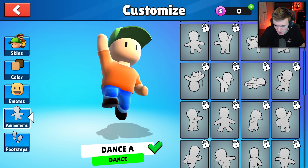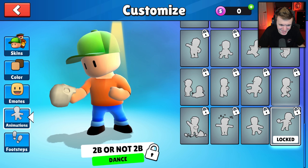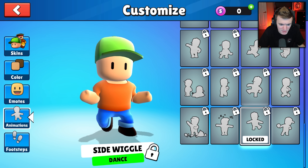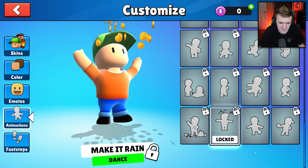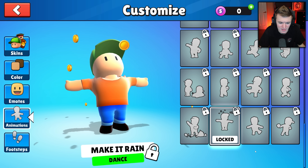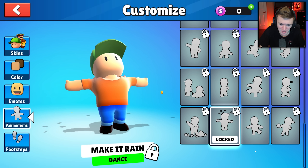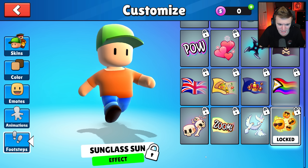Let's check out the new animations. We've got 'to be or not to be' - a little Shakespearean reference. Side wiggle is nice. Make it rain - it's coins, which is interesting. It would have been funny if it was dollar bills like the Fortnite emote, but hopefully they add that in the future.